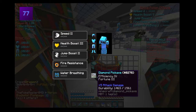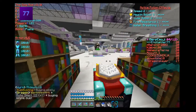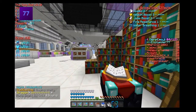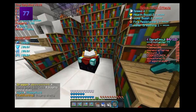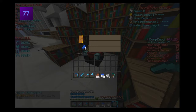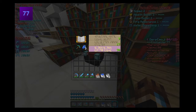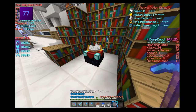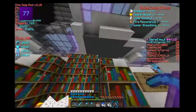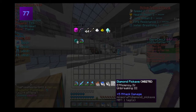Hopefully this one's silk touch. No — got Efficiency 4 and Unbreaking 3. No silk touch. I'll just PV that and save it for somebody else. Also, I got a new texture pack, so I'll be putting that on my website. Come on, gotta get lucky — okay, ready? No luck today.